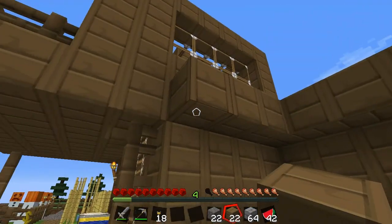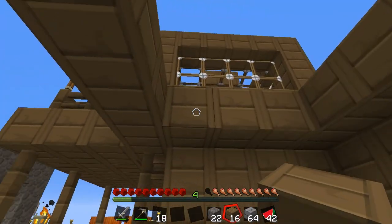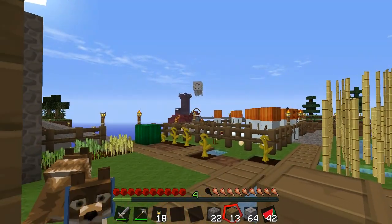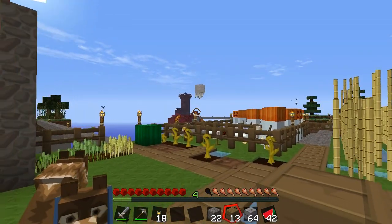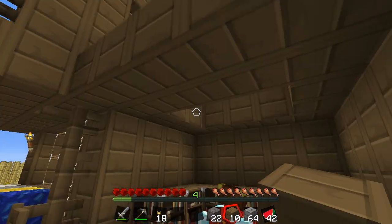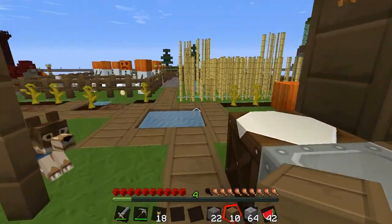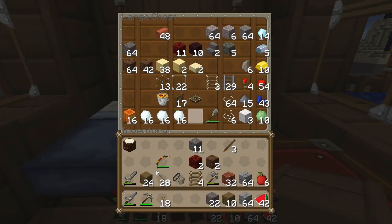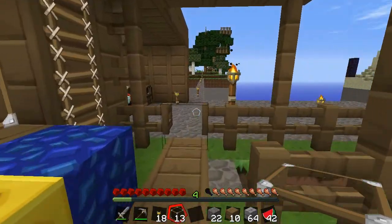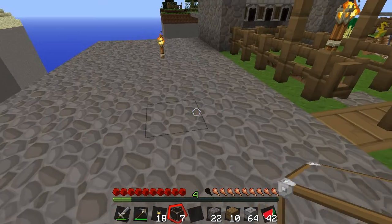Go like that and then cover it in. Another one. Don't fly this way, what the hell man. Go like that, all right so that is relatively done. Let's put some glass in at the top. Some glass in at the top like so.